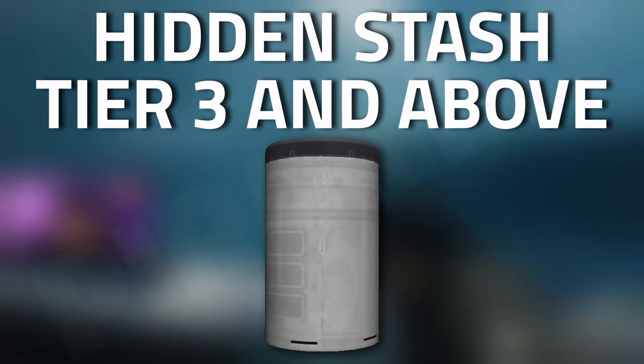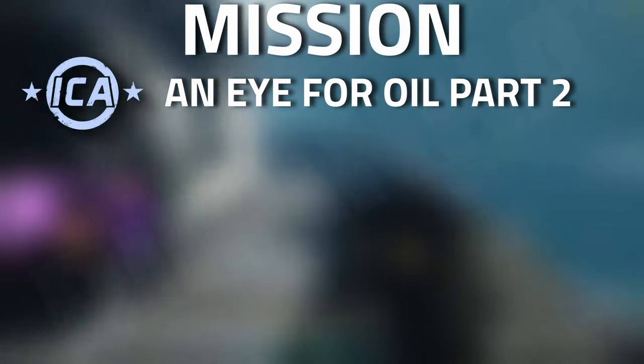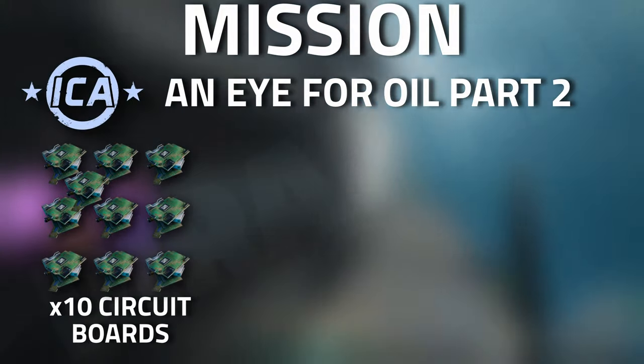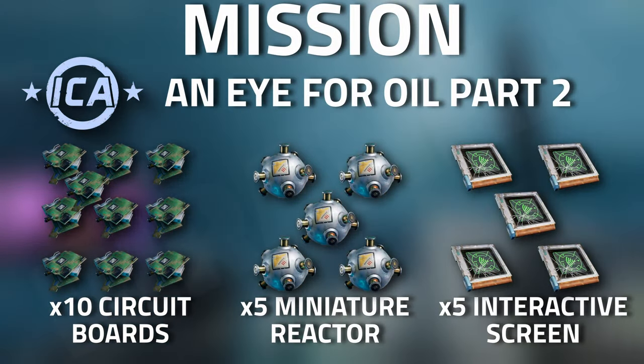When it comes to tasks, with the ICA i4 Oil Part 2, you are going to need 10 circuit boards, five miniature reactors, as well as five interactive screens for this task.